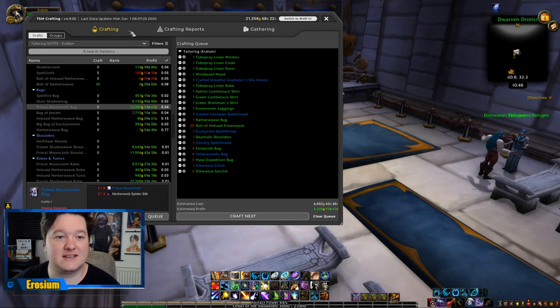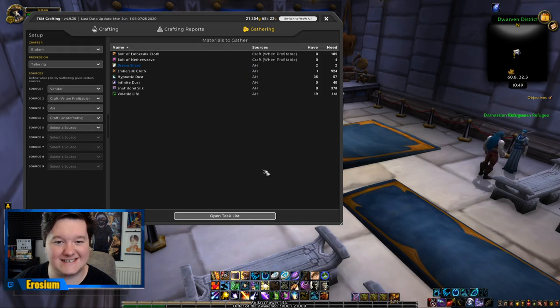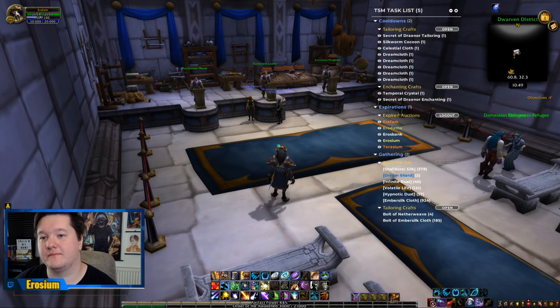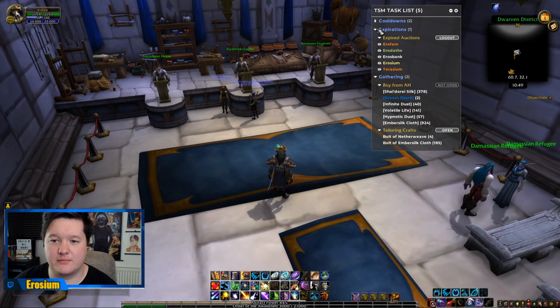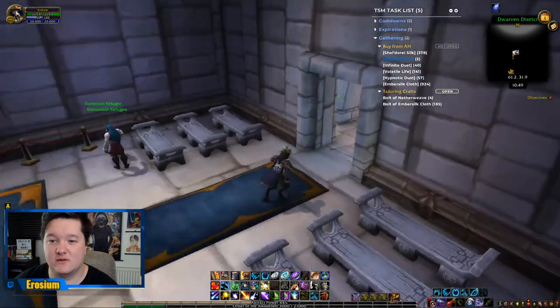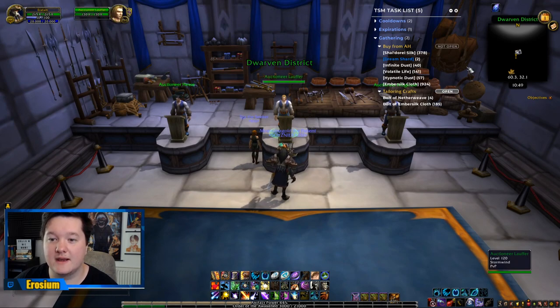Let's look at gathering here. Click gathering, then click tailoring. We've got everything we need — open the task list. Now cooldowns — I'm going to close that as I don't need it open, and Explorations I don't need open either. It is telling us we need to buy a bunch of stuff from the auction house. Let's do that.